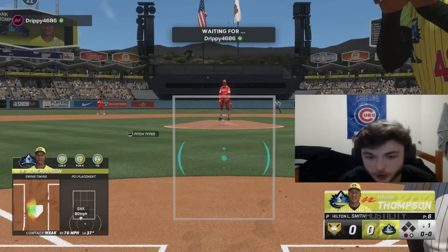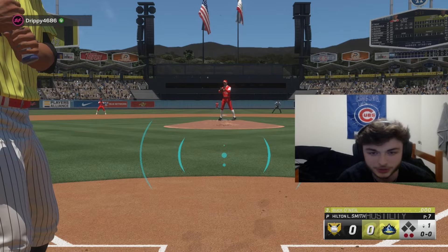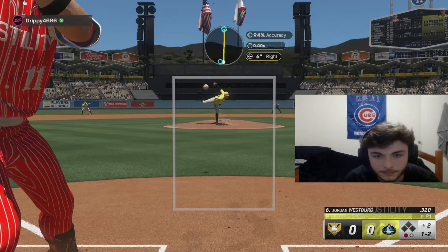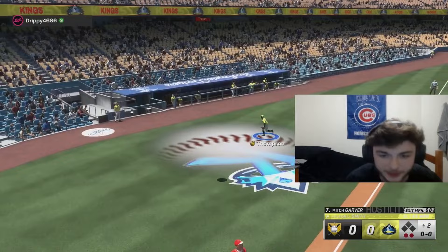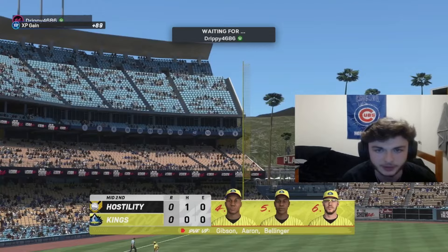Hank Thompson — good good on the slider — able to go right to the second baseman. Then we got Buck O'Neill, also in this program. Another good good fastball, able to go right to the second baseman unfortunately. But hey, that's baseball. We're making contact, feeling solid. He's just got a really good sinker-slider combination. Able to get him out — that's three Ks. Able to fly him out. Pitching really solid with Smith — he's actually a really good mix, kind of hard to read even when I'm facing it.